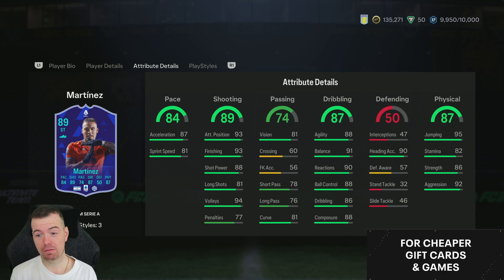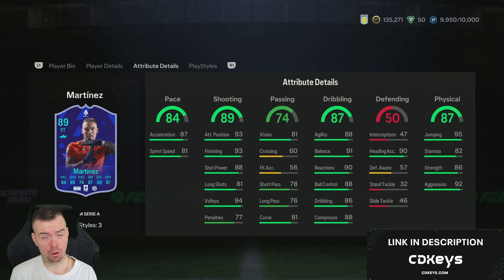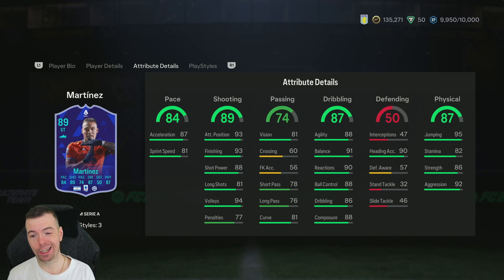Apart from crossing and free kick accuracy, everything else is decent. 87 acceleration, 81 sprint speed, 93 attacking, 93 finishing, 94 volleys, 88 agility, 91 balance — all of his other dribbling stats are great. 90 heading accuracy, 95 jumping, 82 stamina, 86 strength, 92 aggression.